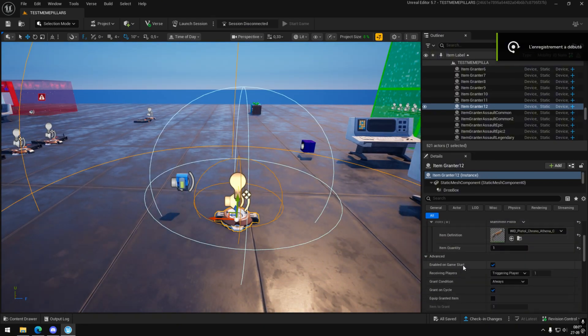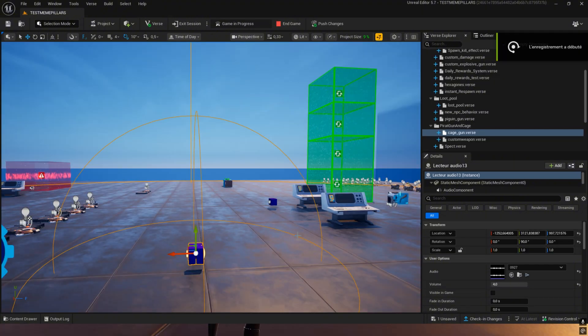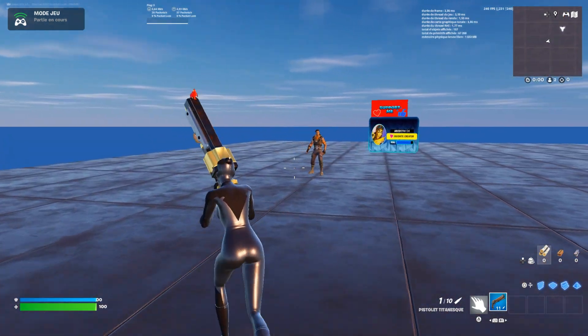Add an item grantor linked to a button so you can receive your item. Here is the result. Don't hesitate to subscribe and give me weapon ideas in the comments.